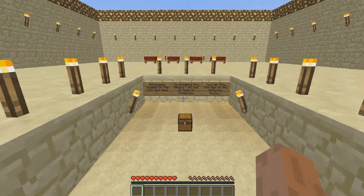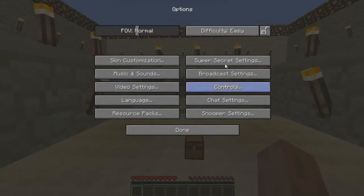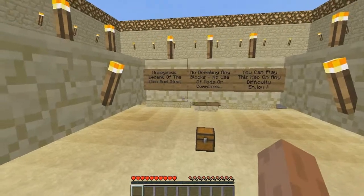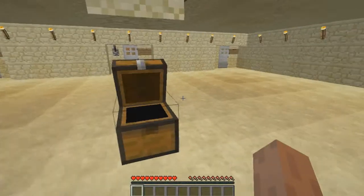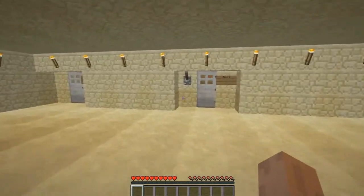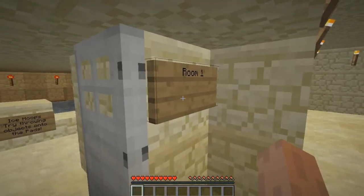It says Honeydew's Legend of the Flint and Steel. No breaking any blocks, no use of mods or commands. You can play this map on any difficulty. Enjoy. Let me just put it to peaceful so that none of it gets destroyed accidentally. This is a map I assume was made for members of the Yogscast, so it might be for them, but let's go into room one.